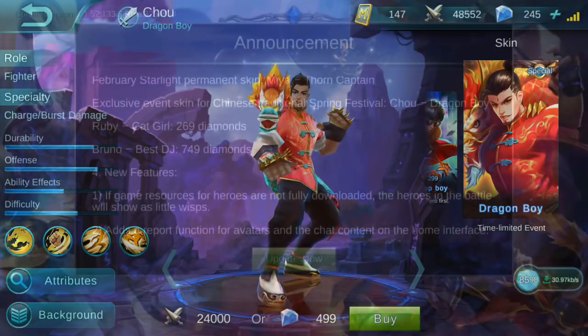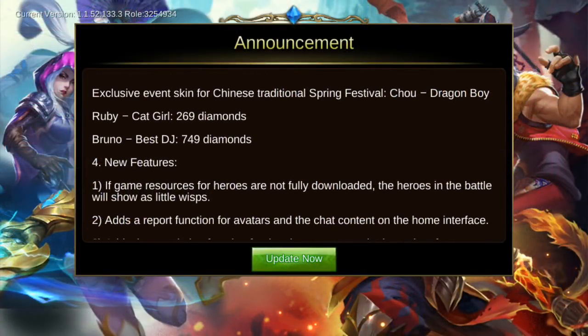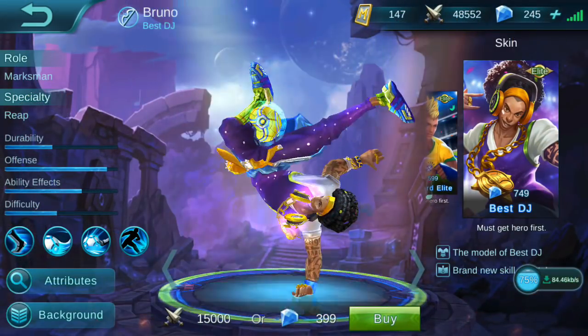The skin for Ruby is Cat Girl, which costs 296 diamonds. There's also the HD Bruno skin called Best Teacher, which costs 749 diamonds.